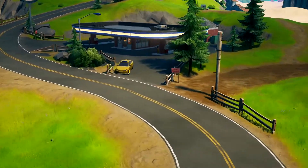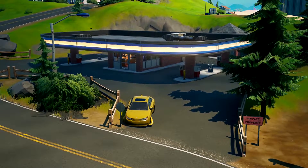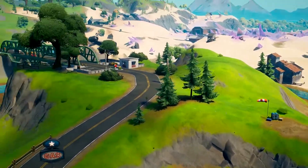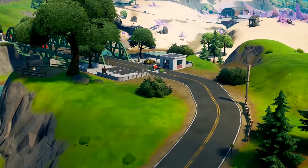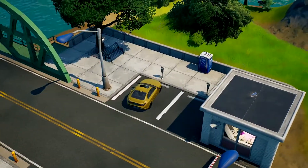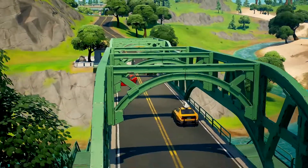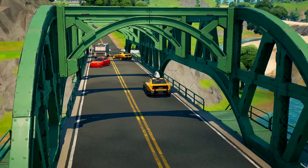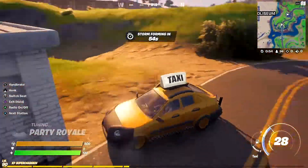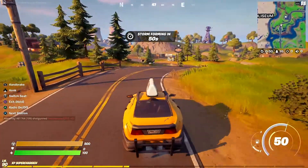But unfortunately, sometimes these cars are clamped, so there is no way you can use that car. But if you head a little bit further over to the bridge over here, there are usually multiple cars over here, and there's always one that is drivable. There's a couple on the bridge — in fact, there's a couple there that can be used.